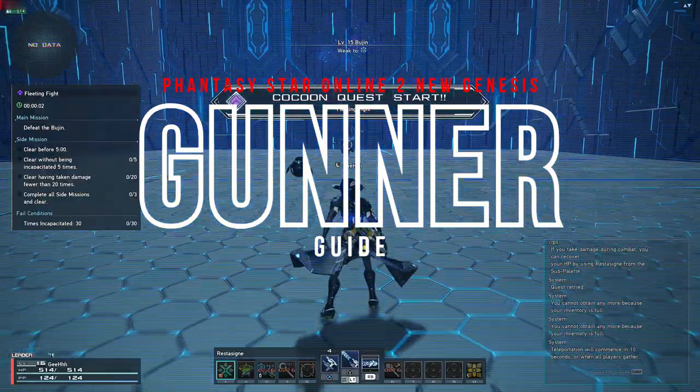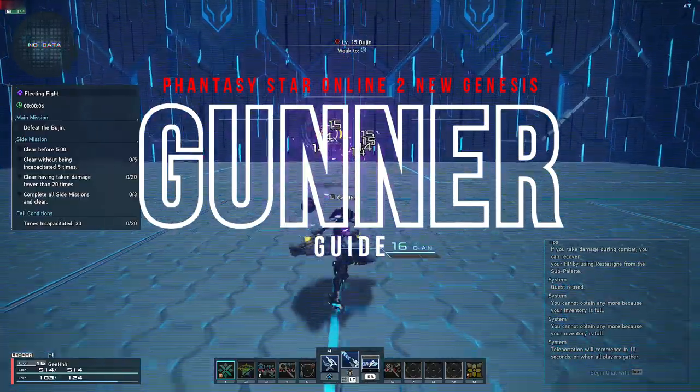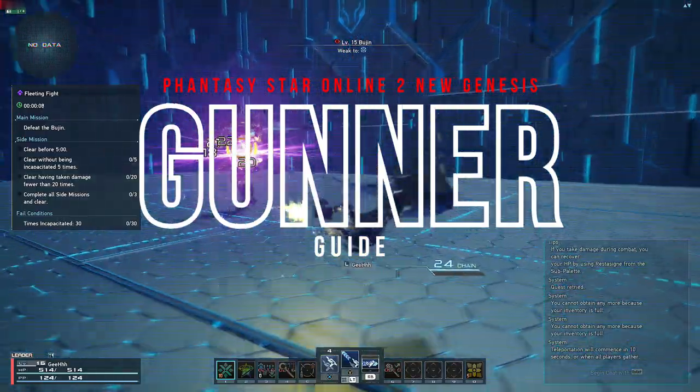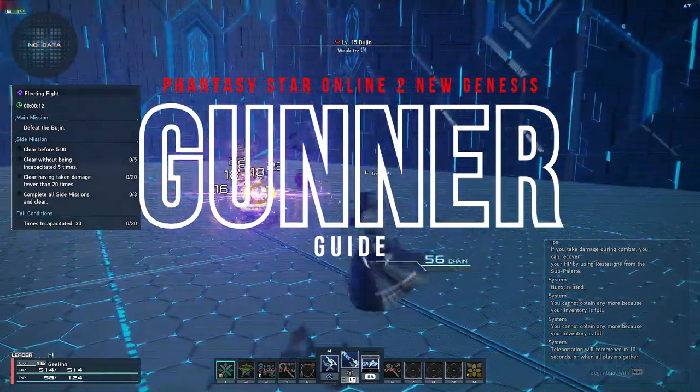Gunner is a class that deals an insane amount of damage from close and medium range, destroys veterans, eliminates enhanced enemies, and takes down urgent quest targets while doing it in style. Welcome to my guide for the Gunner class.